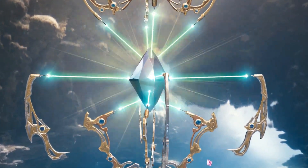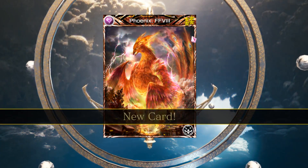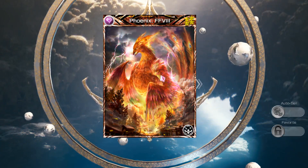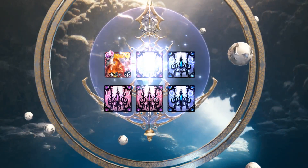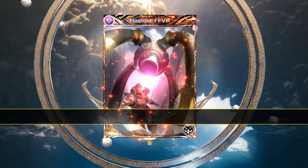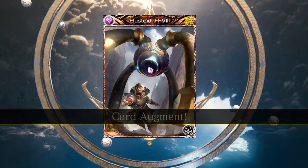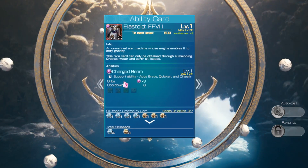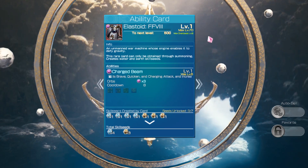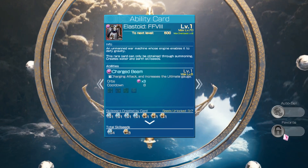This is number three — all greens! Green is go, you guys, green is go! Oh yes, we got the Phoenix! We're favored for sure. We got the Phoenix. We're really only missing one now. Elastoid, Final Fantasy 8 — support card that adds Brave, Quicken, Charging Attack and increases alt gauge. That's not bad, it's really not too bad.